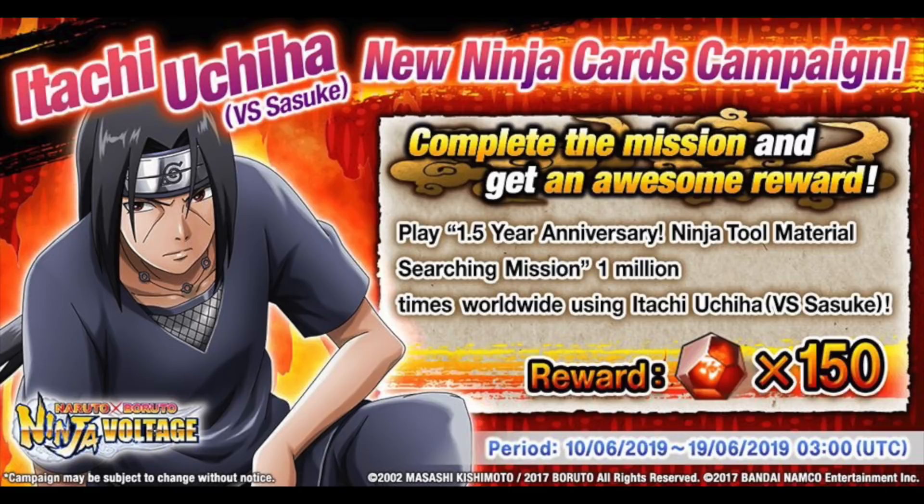I beg y'all to do that, because 150 Shinobytes is quite nice — I think we all want that. And just as an added bonus, if you are going to grind it with Itachi, also hit a thumbs up so I know that you are, and leave a comment down below. It says right here: play the 1.5 anniversary Ninja 2 Material Searching Mission 1 million times worldwide using Itachi Uchiha version 2. Once again, it doesn't specify you need the new kit, so that's just great. I think we should all do it. I already done that mission 40 times today with Itachi, so over time I'm pretty sure if all the players just do it, we can probably hit that 1 million mark. Let everyone know who plays — share this information, share this video. When they post it on Facebook it doesn't have a lot of reactions, so I don't think a lot of people know about this, and it wasn't even specified in the game update. So I just want to let y'all know — let everyone know so we can all get 150 Shinobytes.